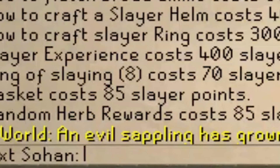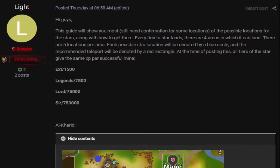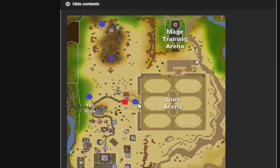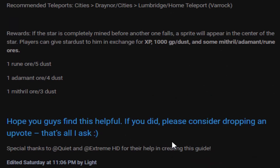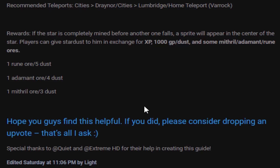Some other good money makers are Shooting Stars and Evil Trees, especially Shooting Stars. It comes up in world chat whenever one appears. Per successful mine you get Stardust, and the guide explains how much XP each game mode gets — Extremes get 1,500 mining XP per mine, which is pretty decent. All locations of Shooting Stars are listed on the guide, which I'll link in the description. You get 1,000 GP per Stardust, so if you mine 1,000 Stardust that's one million cash. You also get rune ore, adamant ore, and mithril ore, useful for smithing.